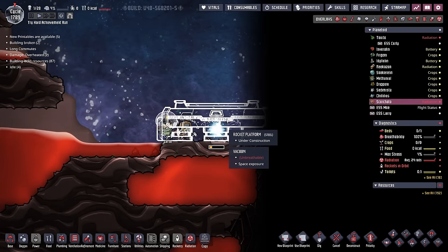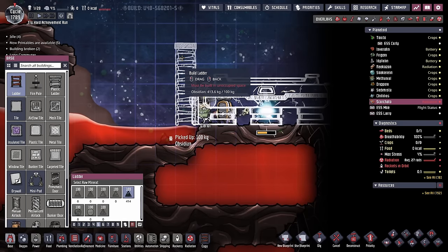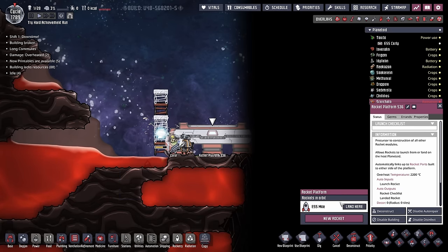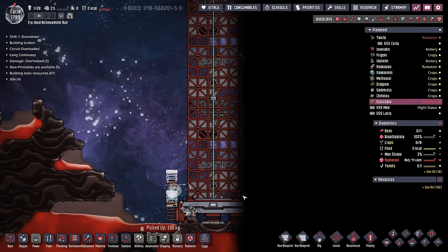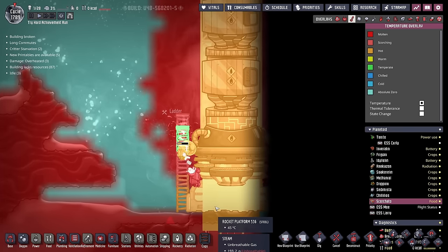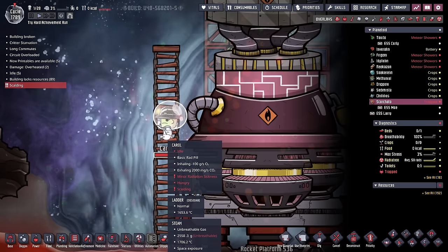We'll have Rover start building some ladders out of the obsidian. Because I can't exactly put Carol inside the magma to hide from the rocket, she's just going to have to deal with the rocket exhaust coming down on her head. Sorry about that - that's got to sting. I'm surprised Carol's not melted. Okay, there's the scalding message. We're just going to do the cheeky little trick where we keep dropping so we don't have to build as many ladders.